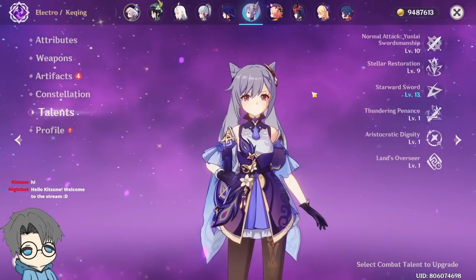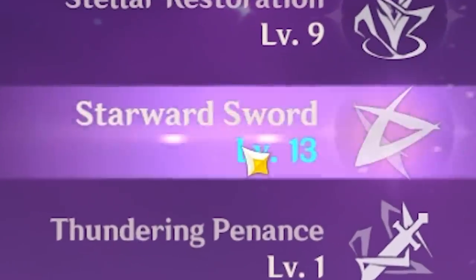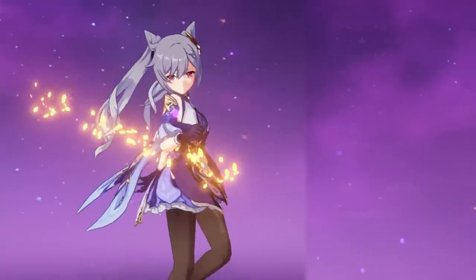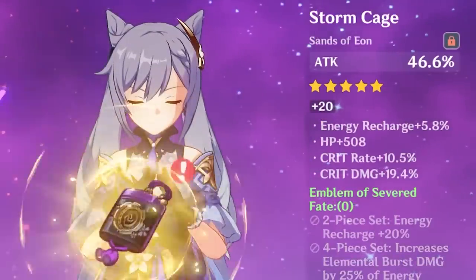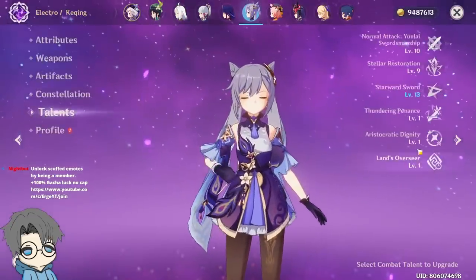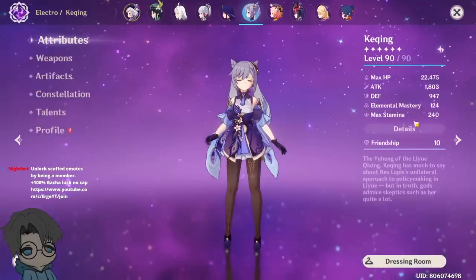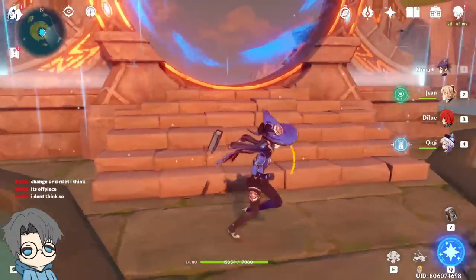Keqing — I was a Keqing main, which is why I have her talent levels pretty high. This is definitely crowned. I have a C3 Keqing. Weapon: I have the Black Sword from the Battle Pass, which I got two years ago. Keqing actually has a talent which increases her crit rate after using her burst, so if I have 50% it's gonna be 65%. I think we're good to go.